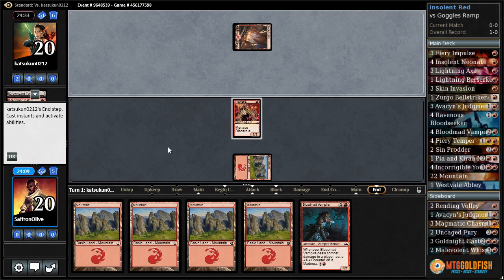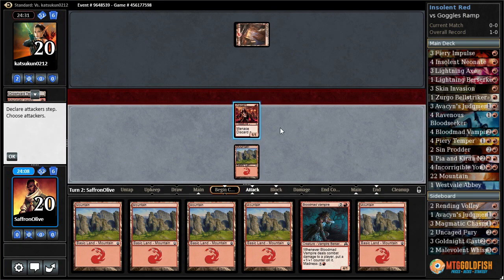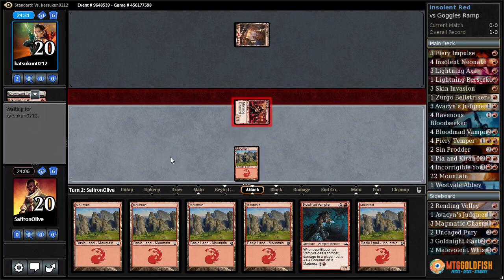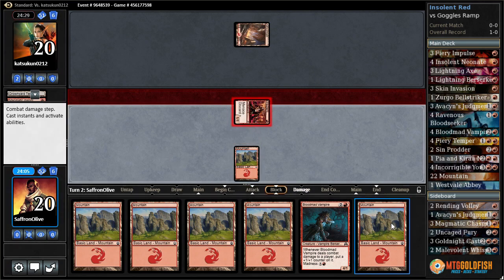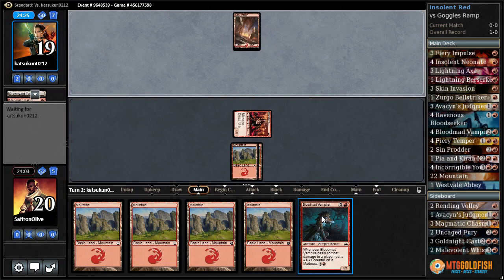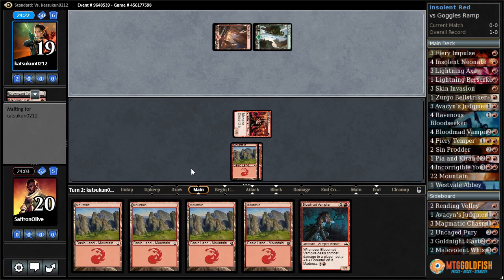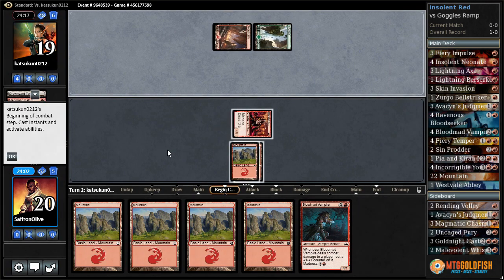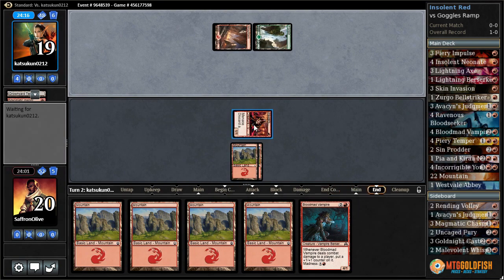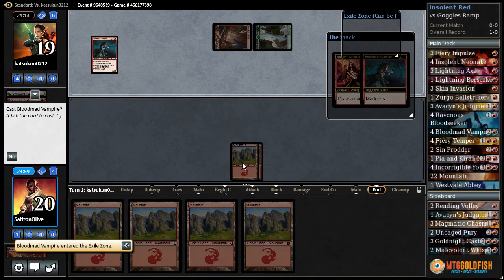Pitches the drowned your temple to make a magmatic insight — another land is very much not what we were hoping for. Let's get in for one, play a mountain. Maybe I should have shipped this hand; if we just draw one out of the next two cards as lands we're in really bad shape. Tormenting voice, discarding a worldbreaker — all right let's do it, discard our blood mad vampire, madness it.